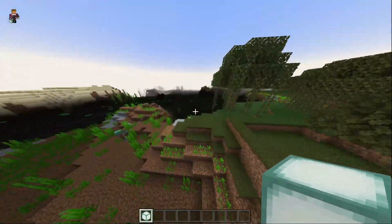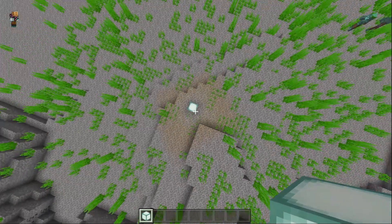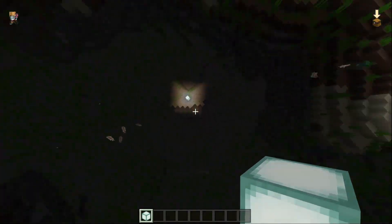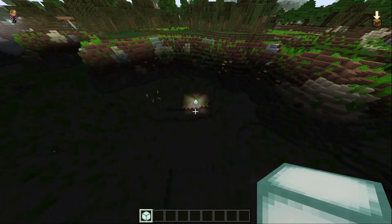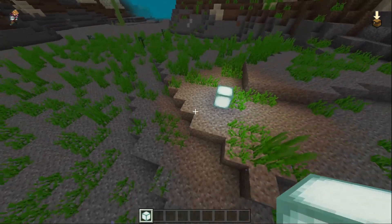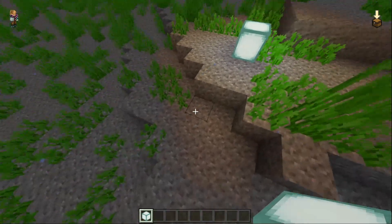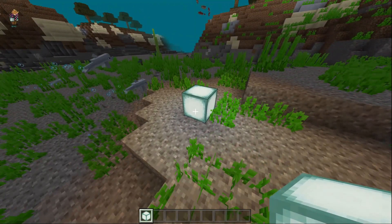Let's try placing it down in the ocean, which is really dark — maybe we'll notice a difference there. No, that looks pretty normal. It looks a little bit warmer of a light source than it usually is, especially near the edges, but I don't think RTX is working.